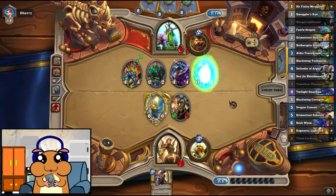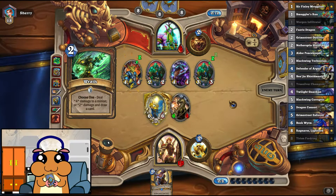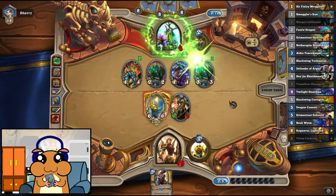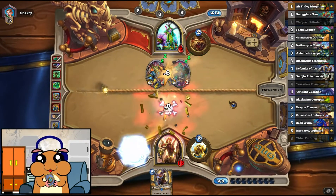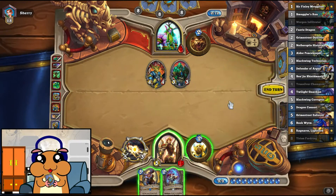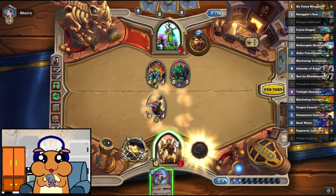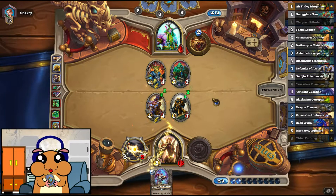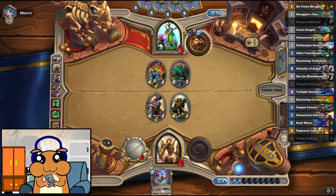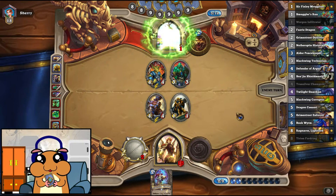That's fine as well — two mana. He does trade. Because it was six attack, that makes sense. No reason to hold back here. He really needs a taunt, but he also needs some spells to draw more cards. With four cards in hand, he might just have minions. That's actually insanely good for him — well, at least he's not likely to get a taunt anymore. That's okay, I think.